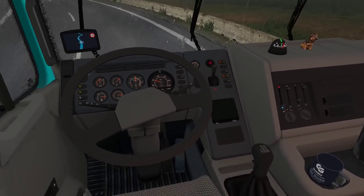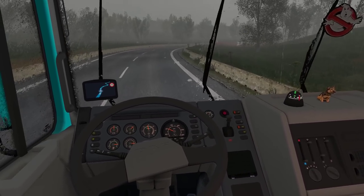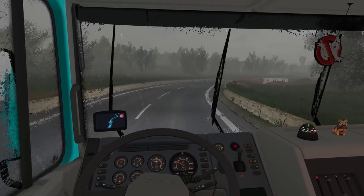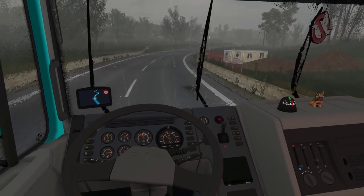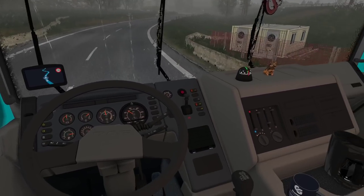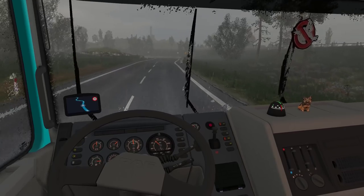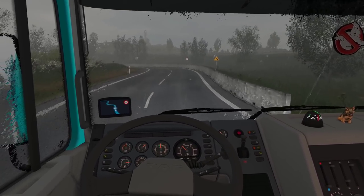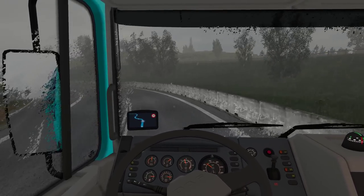Even the shifter looks very nice. I only wish it moved, but I think it's a limitation of the game — it cannot detect a linkage between which gear you're in and the animation it could play. I've never seen a truck actually have a moving gear shifter in ETS2.